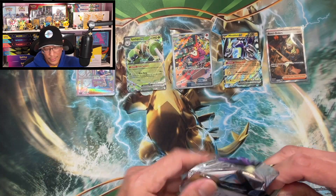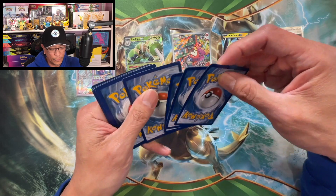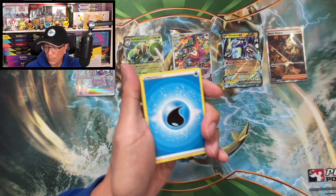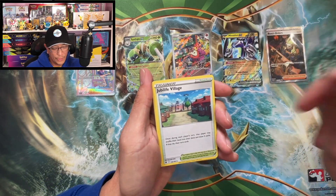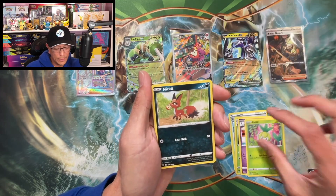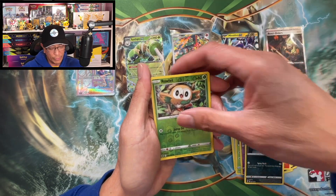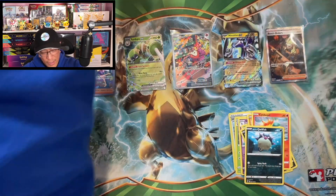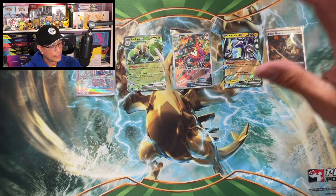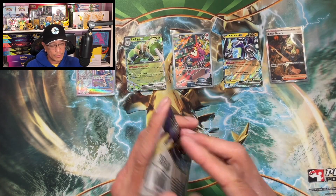There's the code. One, two, three, four to the front — let's go! Water energy, Jubilee Village, Dartrix, Drifblim, Petilil, Nickit, Hippopotas, Cyndaquil, Qwilfish, Rollout reverse, Regice regular rare. Three more Astral Radiance sleeve booster packs.